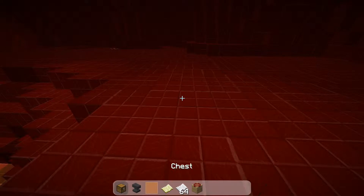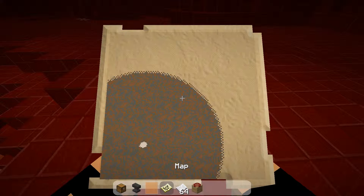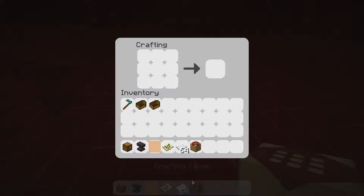Okay, now that you've done this, you wanna open your map. You wanna right click it and then get rid of it. Then you wanna place down a crafting table, put your map in the middle, and then take paper and surround the map with it.